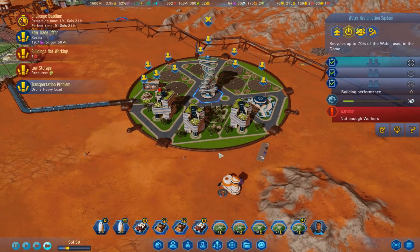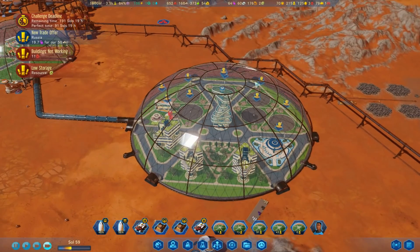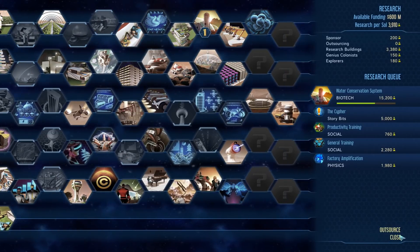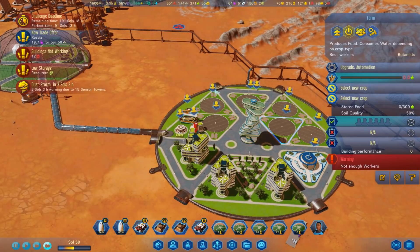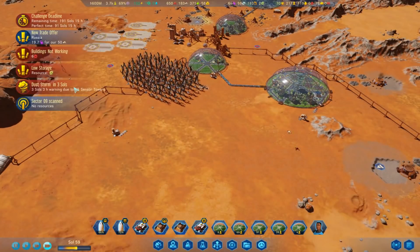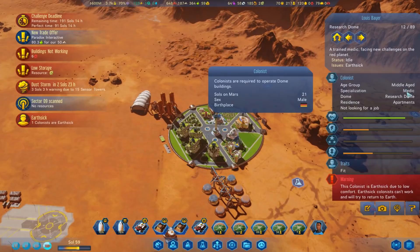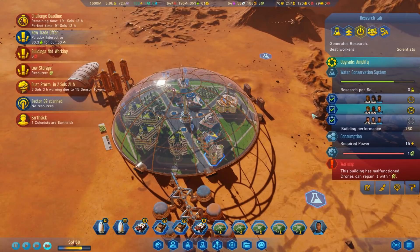We're going to need lots of people. We're doing water conservation so that's going to save us about five water or so. We've already done the farm automation, haven't we? No wait, we've got to upgrade. Man, it cost five electronics, so we'll do that as soon as that rocket arrives. Maybe I should have bought some more. We're at 3.9K on the research. Oh, we got a dust storm coming in three days. There are earth-sick colonists - we've got no sick colonists. Is your senior a middle-aged medic? Okay, that's less than good.